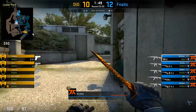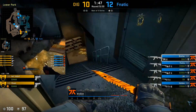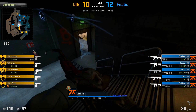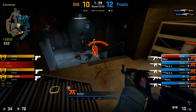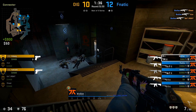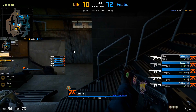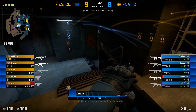Something Fnatic like to do from the B side: Golden nades open the connector door, so by the time Brollan even gets towards the steps, the door is already open. In this round Dignitas do a straight rush on him, allowing an easy 3K. Another benefit of the open door is that the B players can support with flashes — here Flusha throws a flash through the door and Brollan is able to peek off of it to get the last kill onto Freiburg.